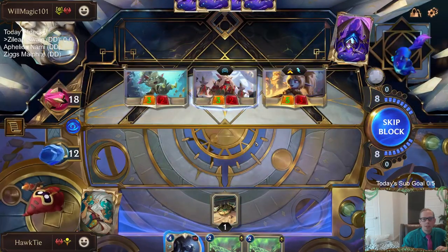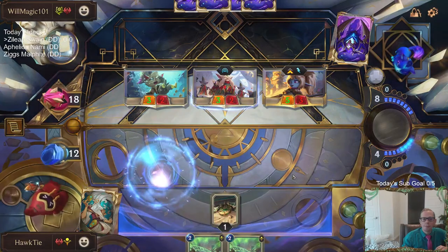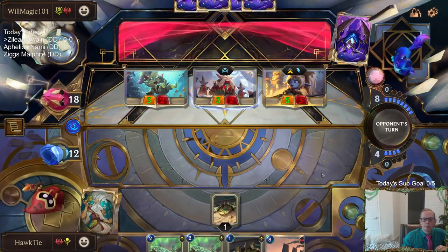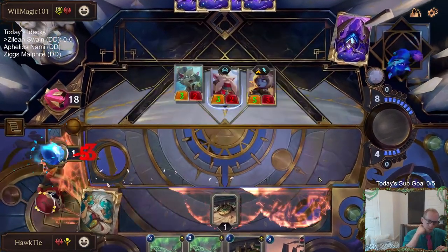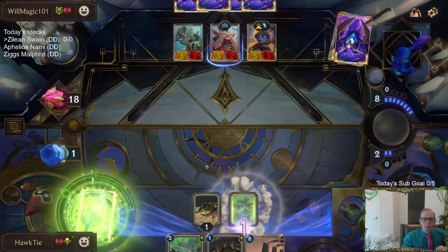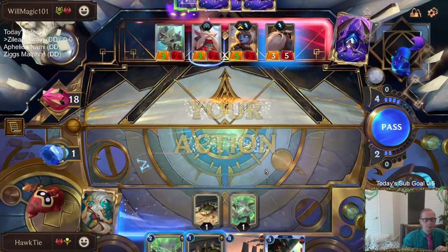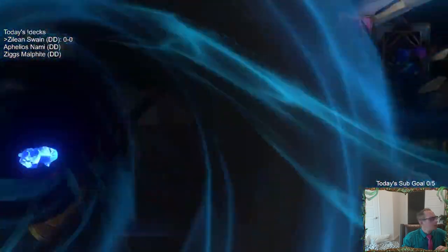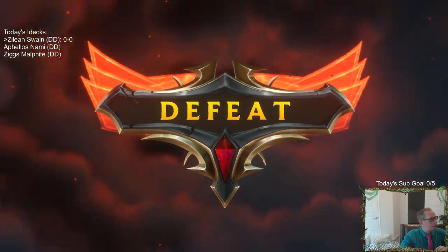I wasn't expecting Transfusion at all, but I guess the Conchologist made Transfusion. That's lethal — that puts me down to one. Not exactly expecting that. Turns out when every single card in your deck creates another one, your deck's gonna be pretty good.